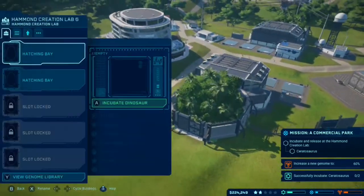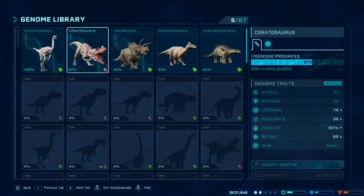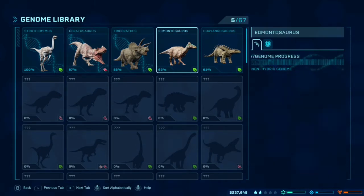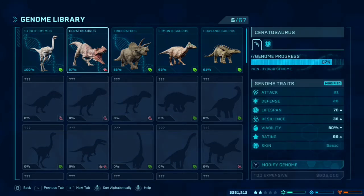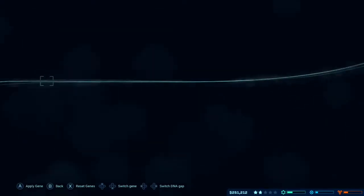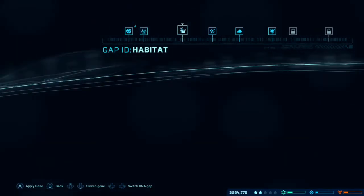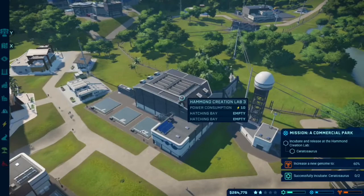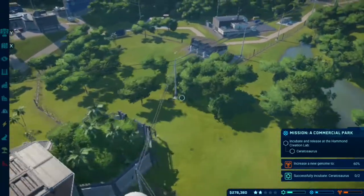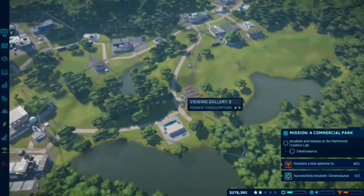I want to incubate my dinosaur, but he costs too much. I guess I could change the modifications to the genes. Maybe I don't need the modifications — maybe I should get rid of that. I mean, it will cheapen it up. Not much, but 550,000 is less than 600,000. So far we do have three Triceratops — I think that should count as something. And three of the cute little ones that look like Lemon.